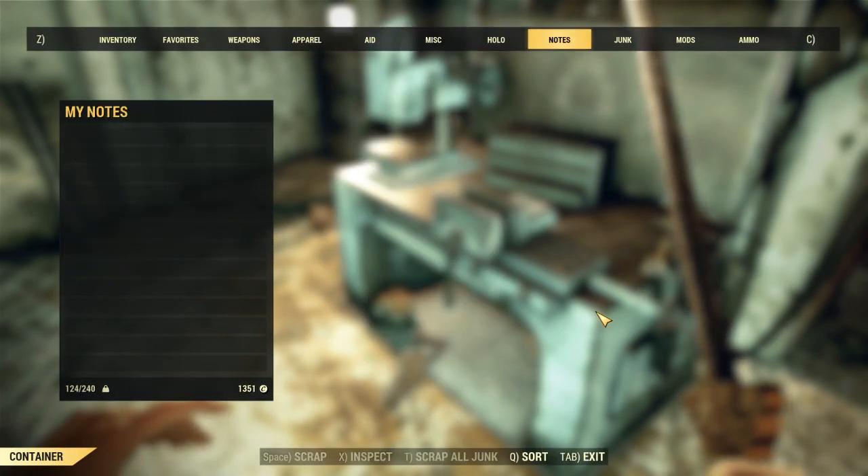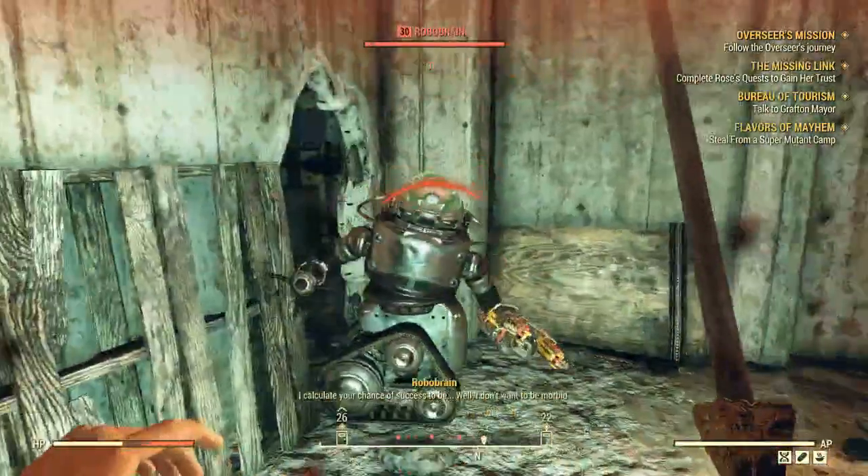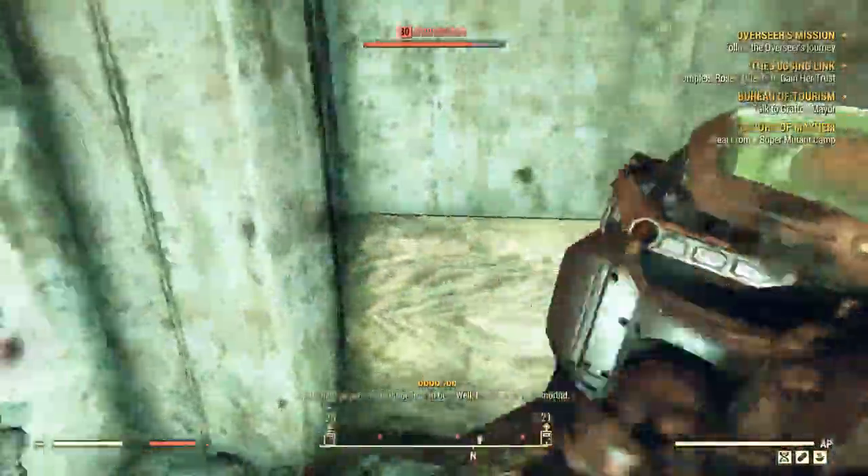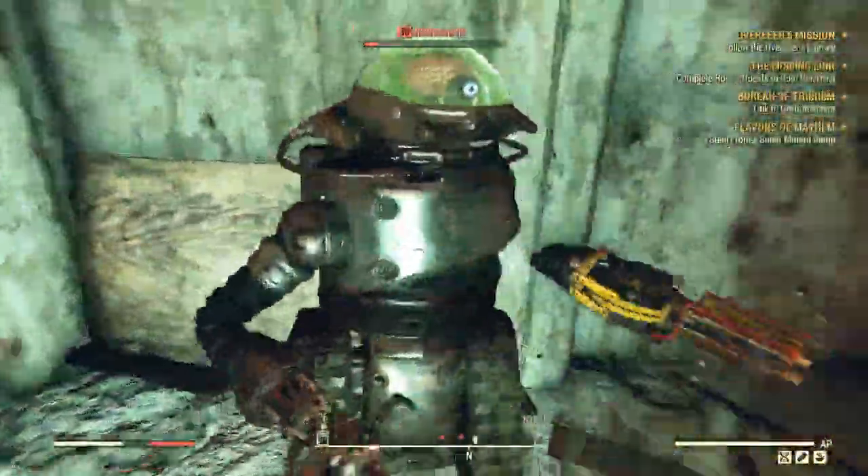I don't even know where I got those tattered rags. The roller brains are surprisingly easy to kill with the sword.